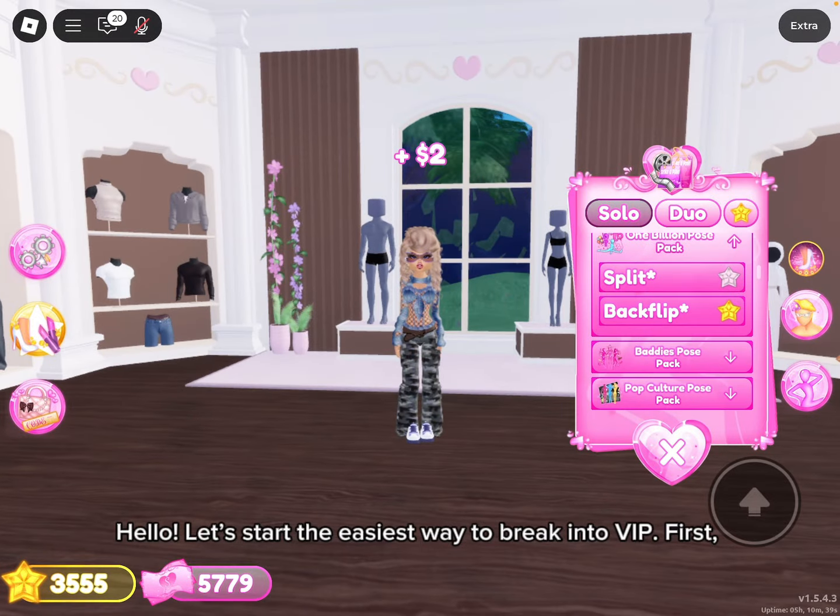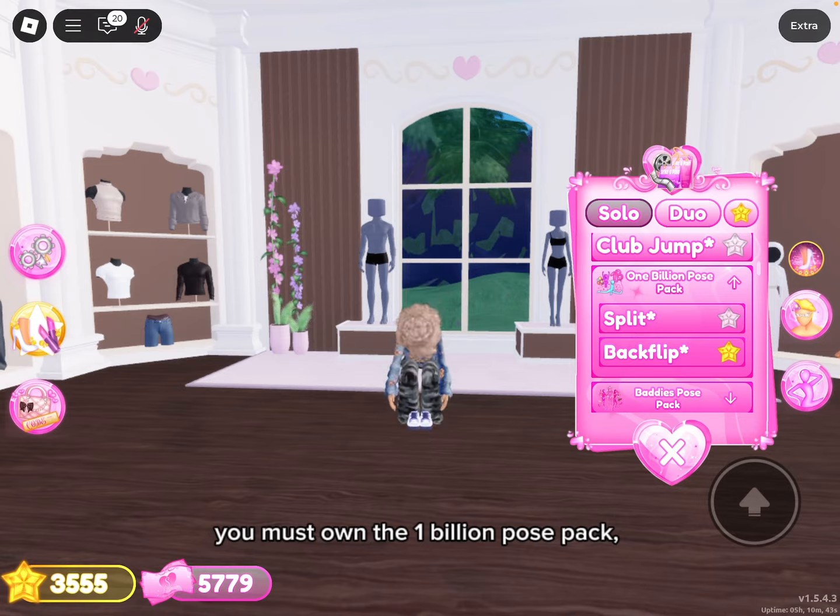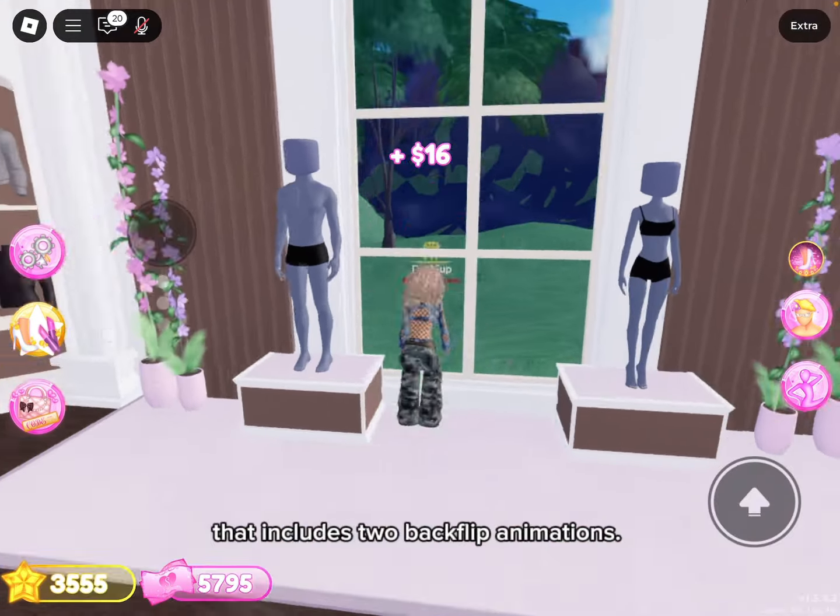Hello! Let's start the easiest way to break into VIP. First, you must own the 1 billion pose pack. That includes two backflip animations.